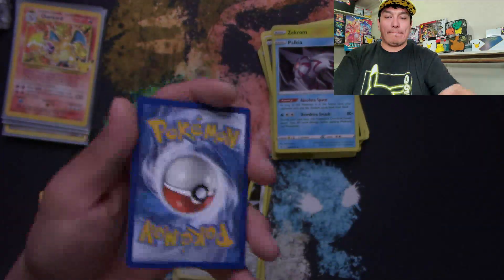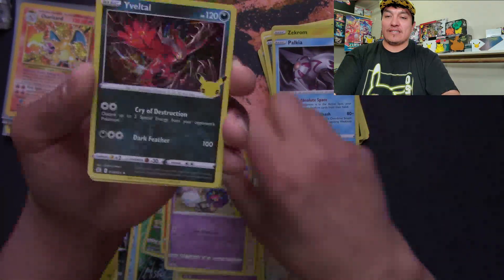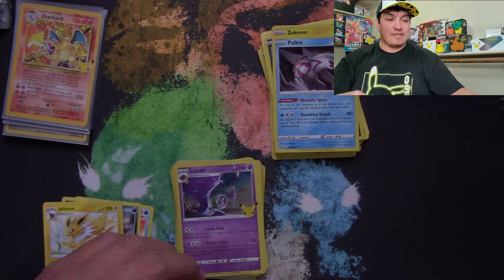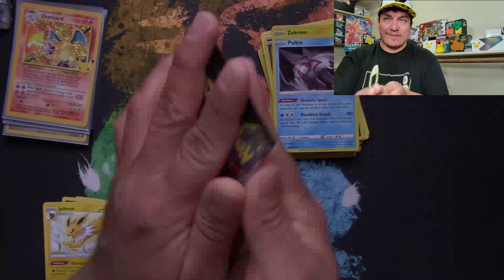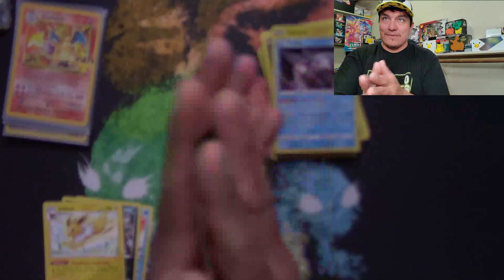Code card. Reshiram, Cosmog, Yveltal, and Lunala — not rare in the traditional sense but they're all rares. Last pack — can we pull one of the cards we need?